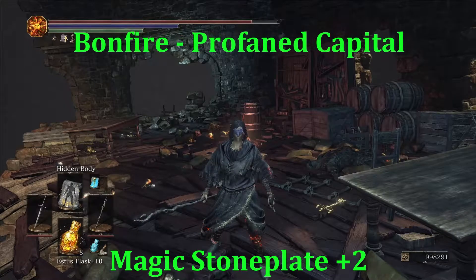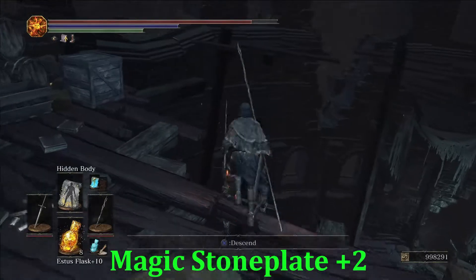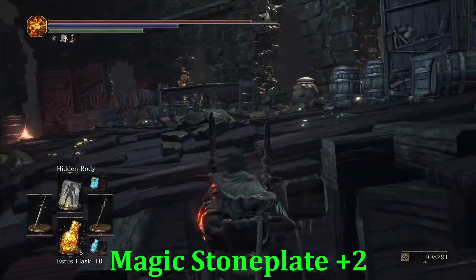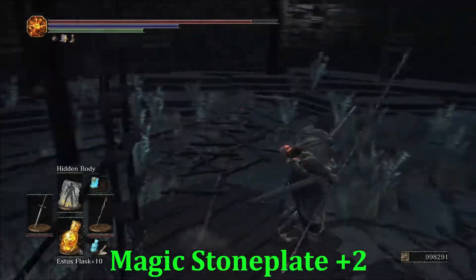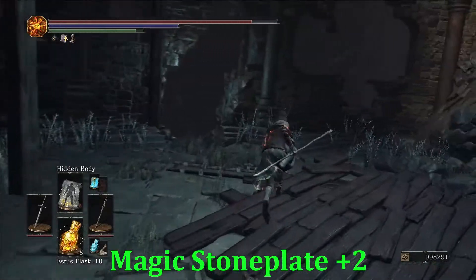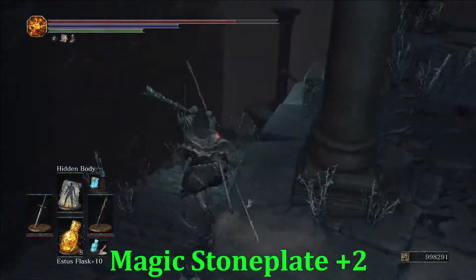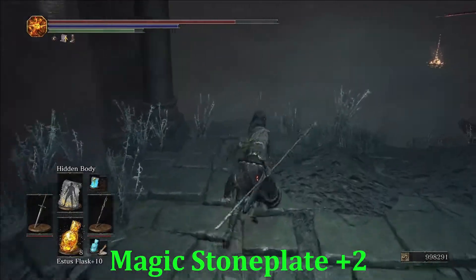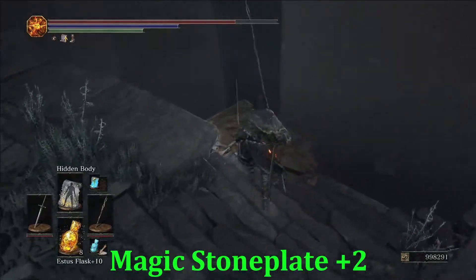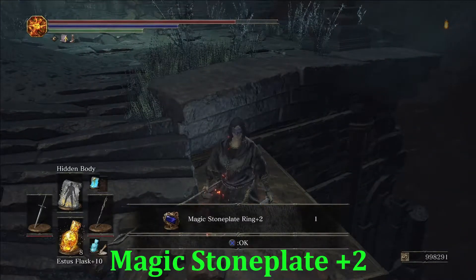Our next NG+2 ring comes from the Profane Capital bonfire. Go to the Profane Capital bonfire, go down the ladder, then run over and pop out the hole in the wall. Follow the stairs down — it'll almost look like there's nothing down here. Right here, grab the Magic Stone Plate Ring Plus Two.